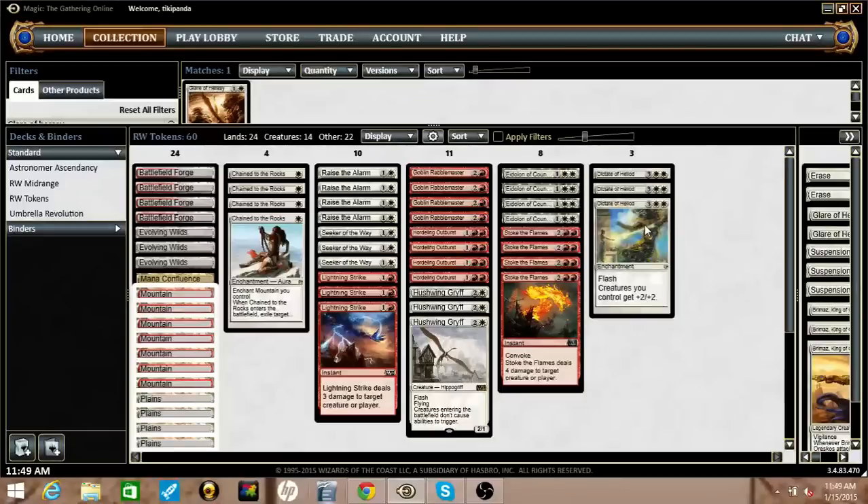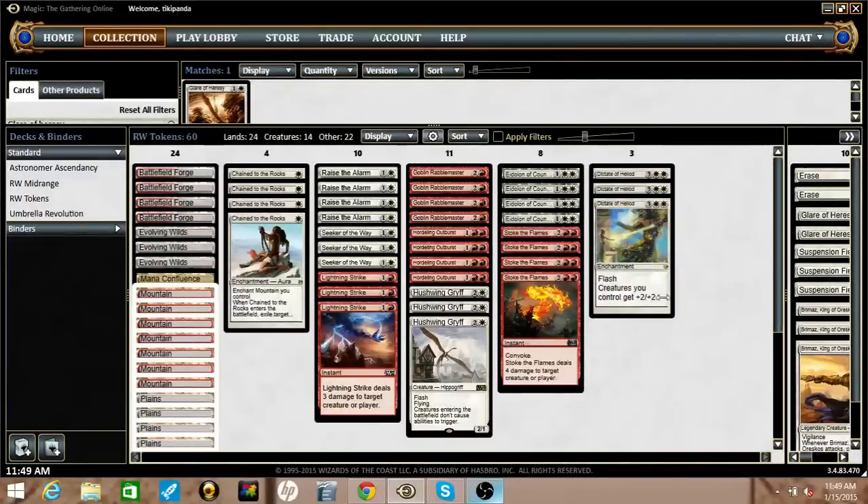I think this version might be even better than the version with Wingmate Roc, just because Griff is very good against a lot of the meta, and Dictate is just a very powerful Magic card in general that I think is pretty underplayed.